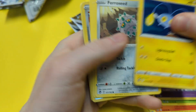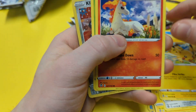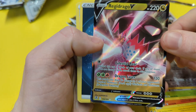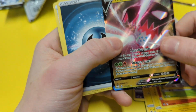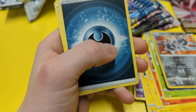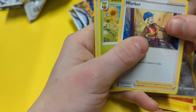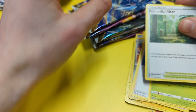Alright, so we've got Chinchao, Chinchao, Paraseed, Pikachu, Punita, Venet, Clink. Nice - another one of the Regis, the Regidrago. I think I've got one of these but I do want to collect the Regis because they all look really good. Darkness Energy, Worker, Simflora, Simflora, and Primorial Altar.